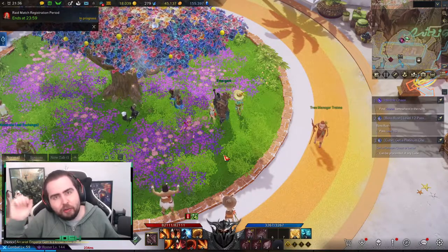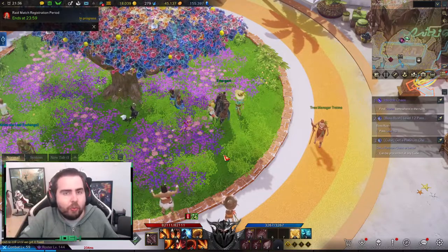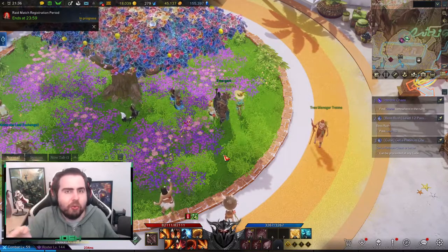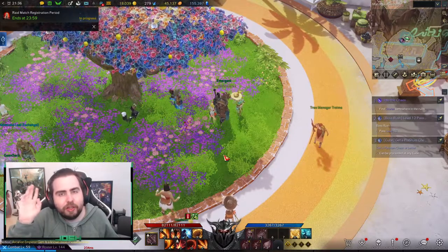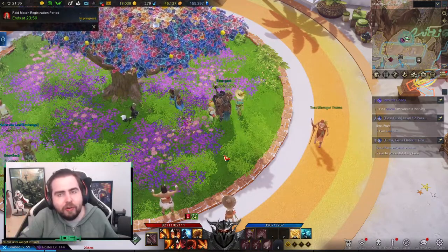I recommend the quickest ways to get tokens are Chaos Dungeons and Guardian Raids on all your toons to get enough to buy out everything. Then do the quest on the island once, and make sure every day you go to the island and get 300. But realistically, you should be able to get all the cosmetics and all the other stuff as well. There shouldn't really be a week where you aren't able to do that. This event has a downside where you can't hoard it like you could previously on the other events where you could do the dailies each day.